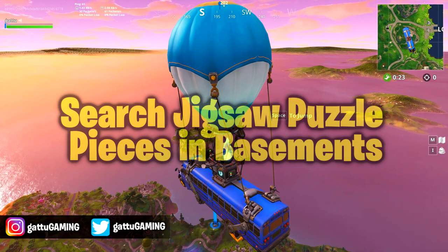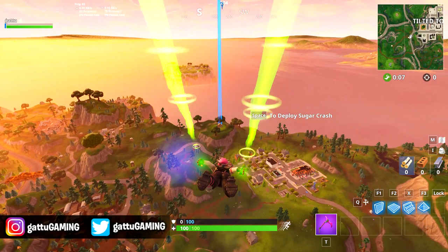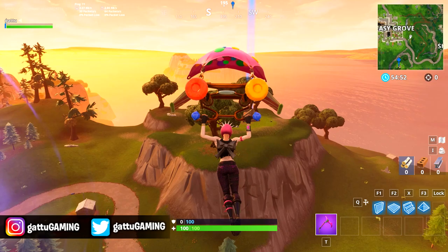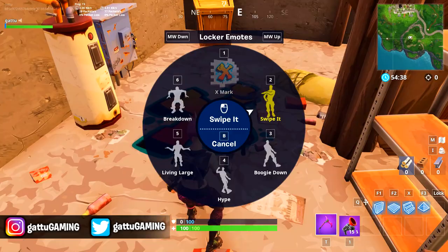Now for the big one — search jigsaw puzzle pieces in basements, seven of those. Starting with the first location: we're going to start from Greasy Grove. We will be on top of the mountain and there will be an individual house over there. Once you enter the house and go down to the basement, you'll be able to see the jigsaw puzzle over there. You can open this video on your phone and complete the challenges side by side on your PlayStation, Xbox, or PC.